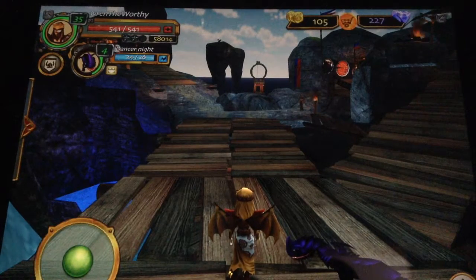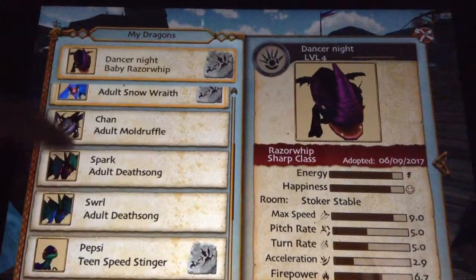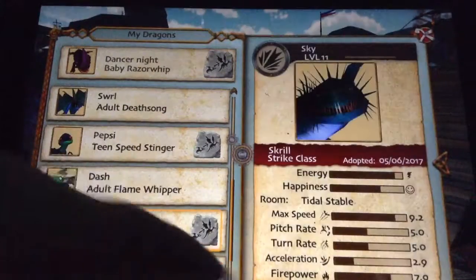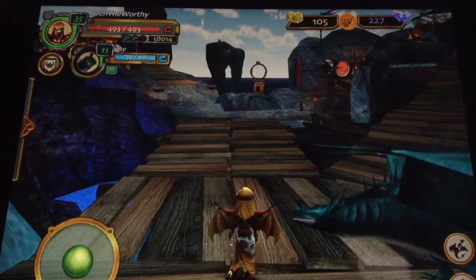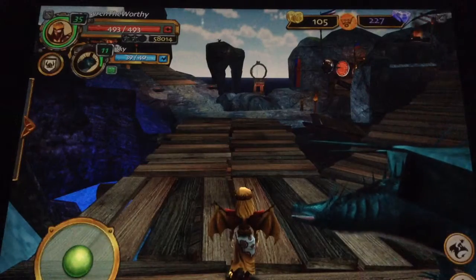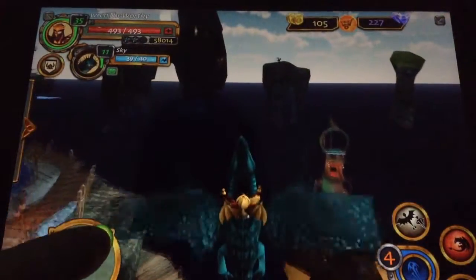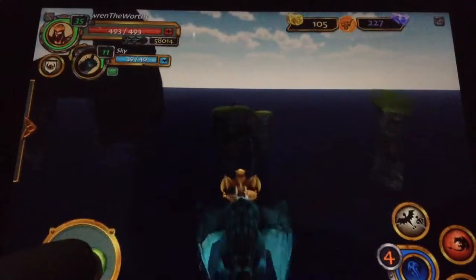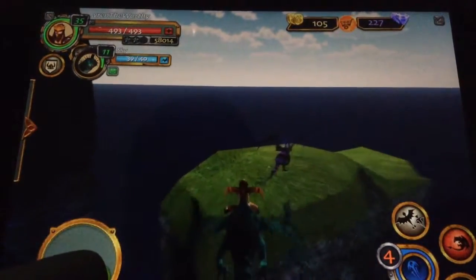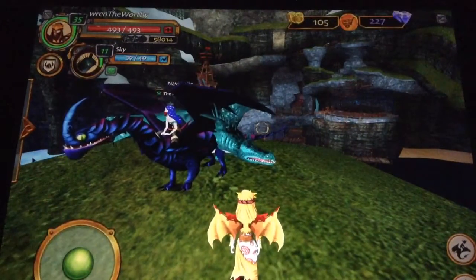Basically, what you do is first you need a host dragon, so I'm going to switch to a dragon that can fly. I'll go with Sky — level 11. Now that I have a dragon that can fly, I can just mount him. And basically you can go anywhere, but my favorite spot to wait is right over here on this island. You land and you wait until there's a battle event.